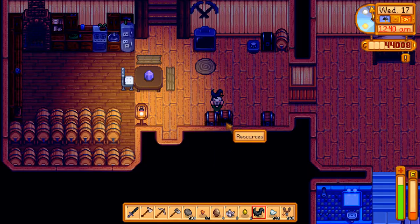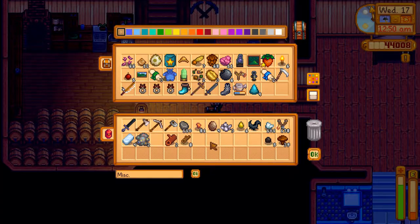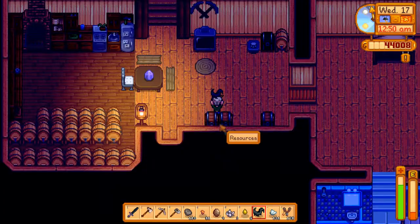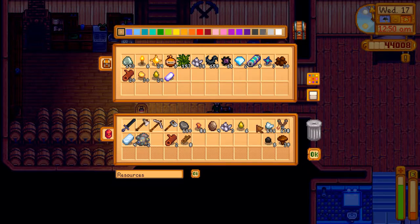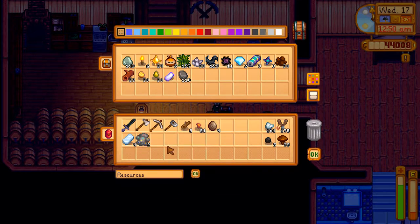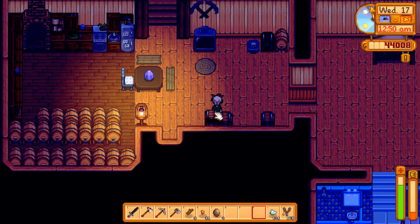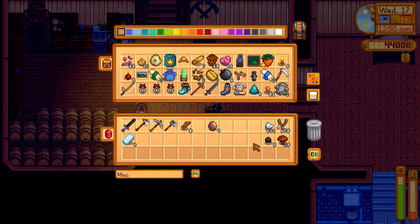I don't remember how I keep these organized. This must be resources... this is resources miscellaneous — okay, I got it figured out because I wrote stuff on the chests. We need our geodes to go here. Look at all those magnet rings — I need to go sell those. I probably had a better attitude about rings at the time.